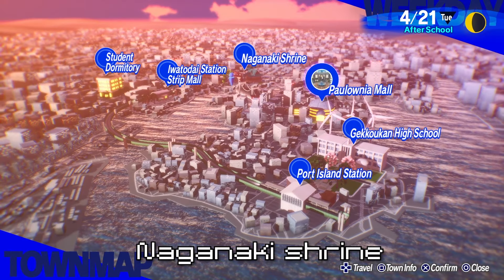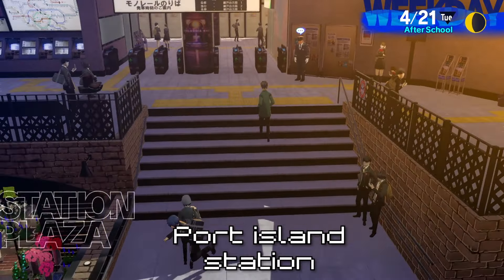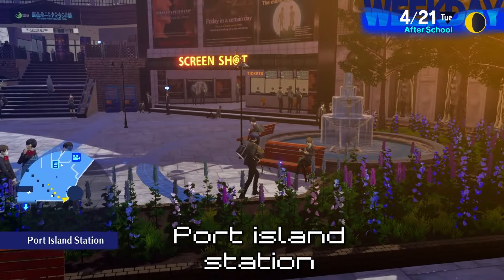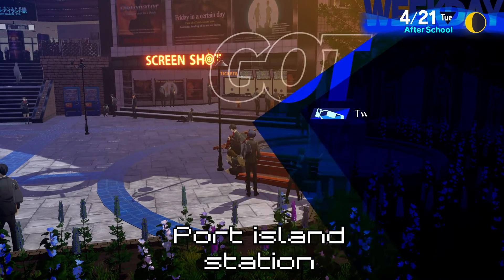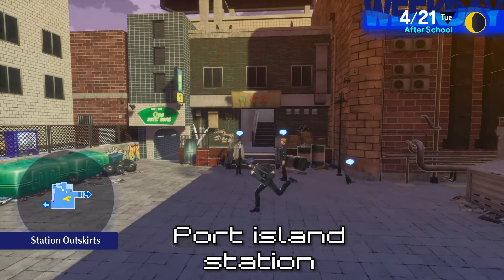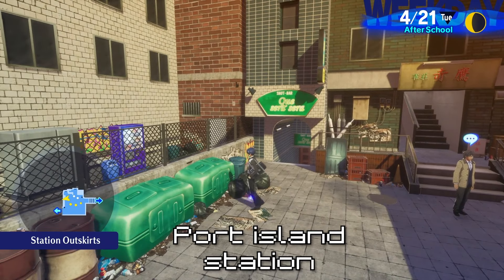Next, let's go to Port Island Station. There should be a Twilight Fragment on this bench right here. Next, we'll go to the station outskirts. There should be one right here, in front of this garbage.